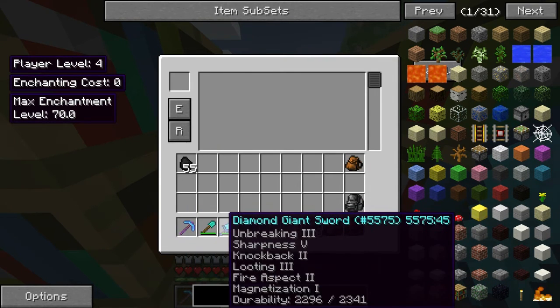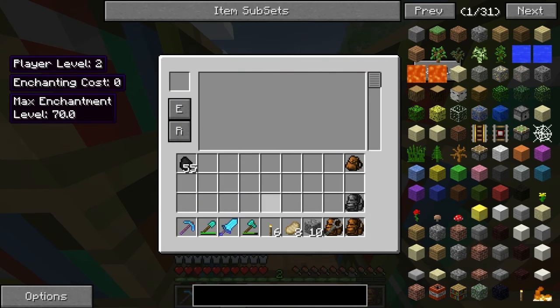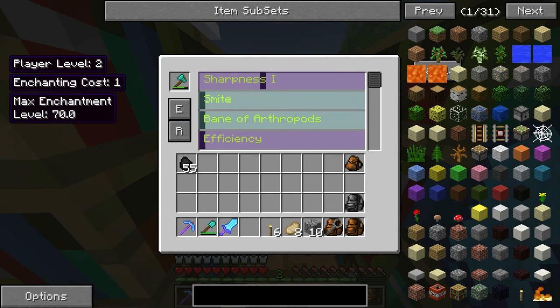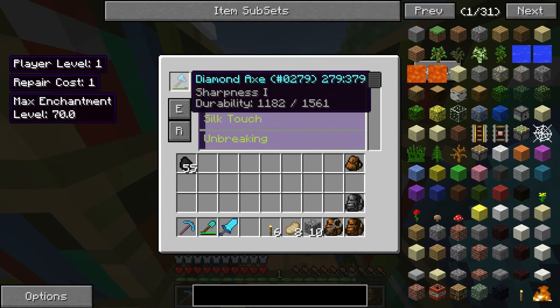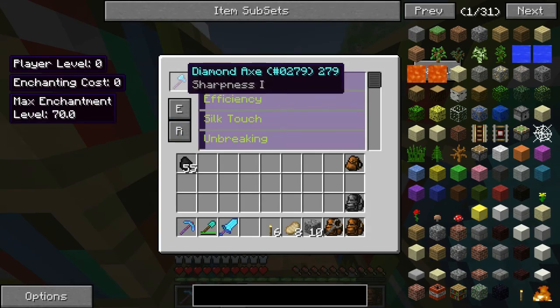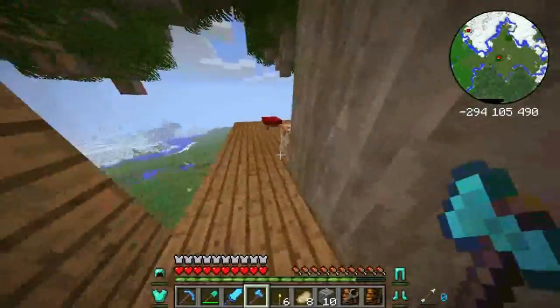Just repaired that, done. Now let me see if I can repair my axe — just enchant that because I want a battle axe, then I can repair it. Perfect.